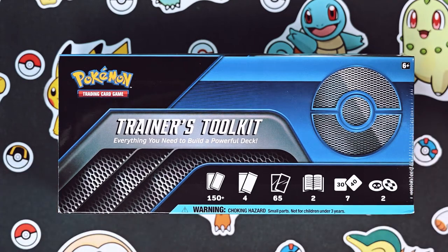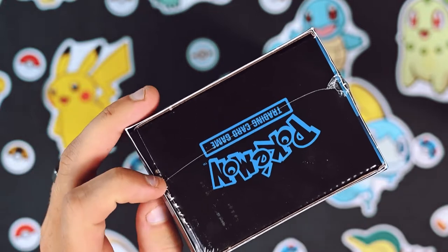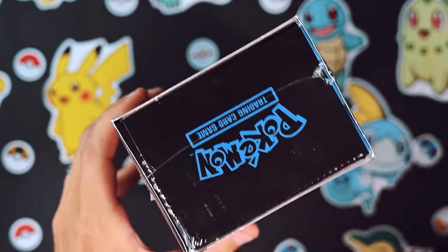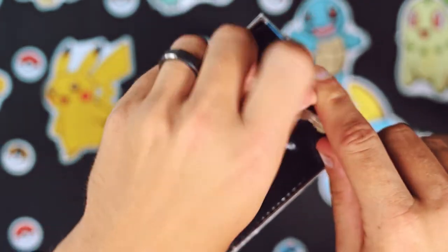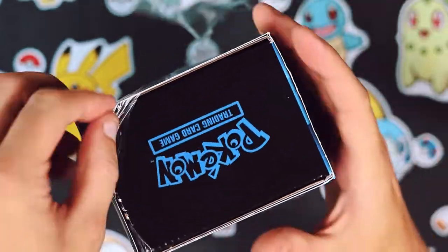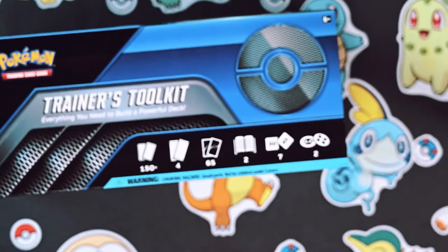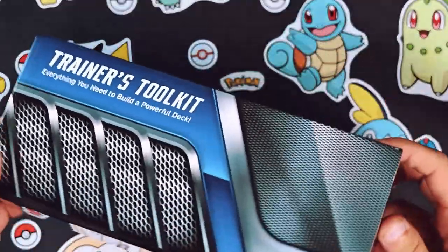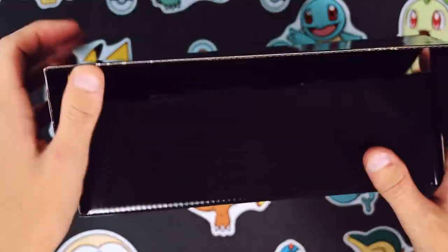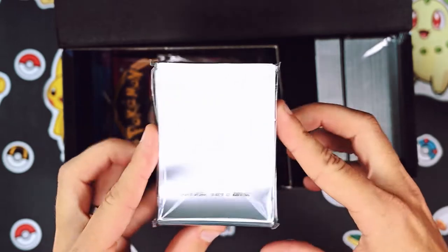After that absolute banger of a Marnie kit - the Marnie Premium Tournament Collection - we're gonna go into this Trainer's Toolkit. This one is pretty cool if you want to play the game, which I'm probably gonna get back into. I've just been enjoying all things Pokémon lately. This is not a kid's channel - not content made for children. This is the Trainer's Toolkit, which gives you a little bit of everything so you can play the game well. It comes with booster packs and 65 sleeves.